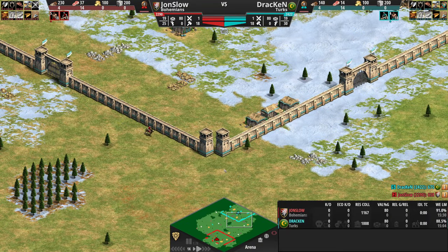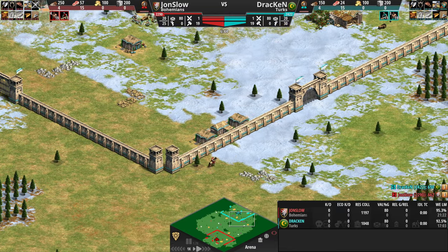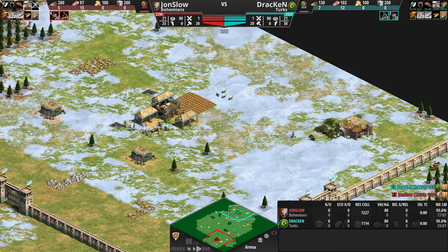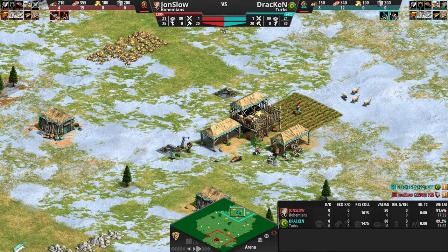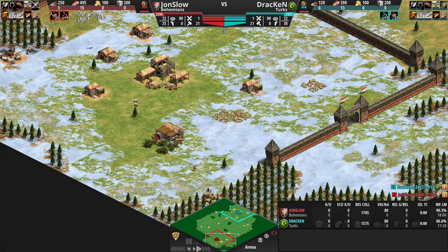Both of them scouting. Of course, it's an easier map to scout. One of the few maps I would say that auto scouting can be useful — the auto scouting on Arena does a good job at exploring the overall map. We see eight wood already for Drakkon and four for Jon Slow. And Turks are known for going fast Imp. Maybe Jon Slow is more oriented towards Castle Age, while Drakkon is already thinking of going straight to Imp. Let's see what these players will cook for us today.